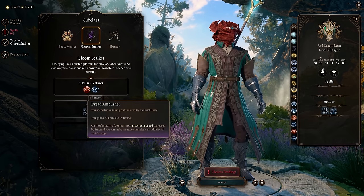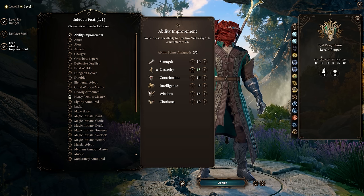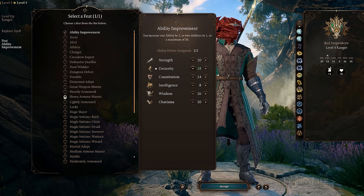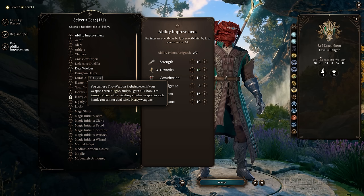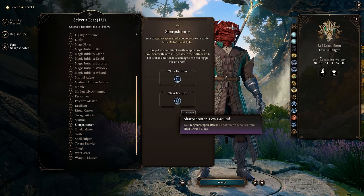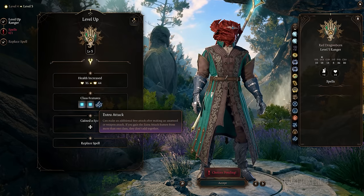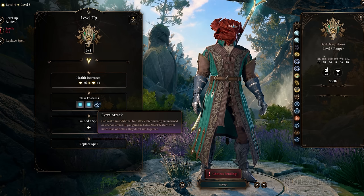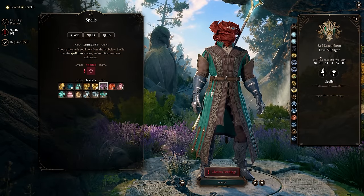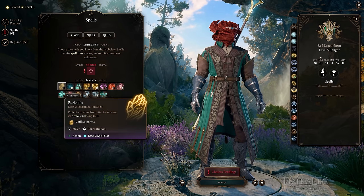At level 3, all Rangers choose a subclass. At level 4, Rangers gain their first feat — Ability Improvement is great for increasing Dexterity or Wisdom, but Dual Wielder, Lucky, Sharpshooter, and Great Weapon Master are also solid options. At level 5, Rangers gain Extra Attack, letting them perform a second attack when using the Attack action. They also gain access to level 2 spells and spell slots — note that some level 1 spells can be upcast for improved effect.